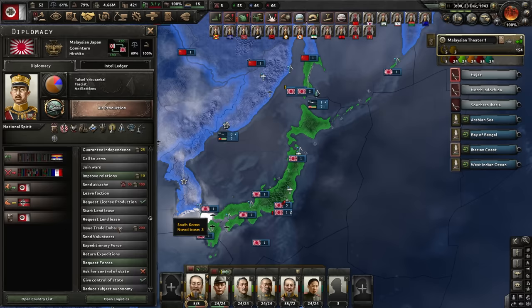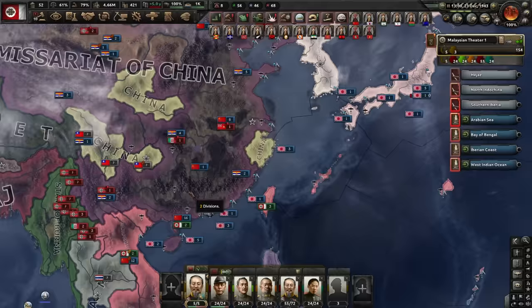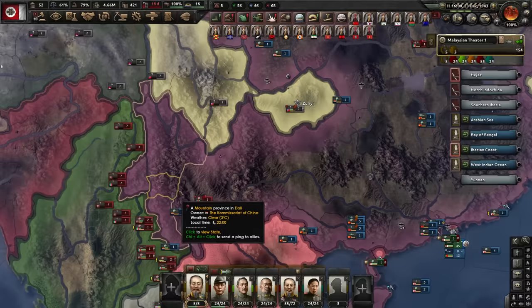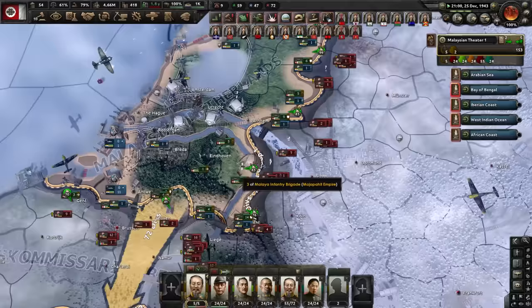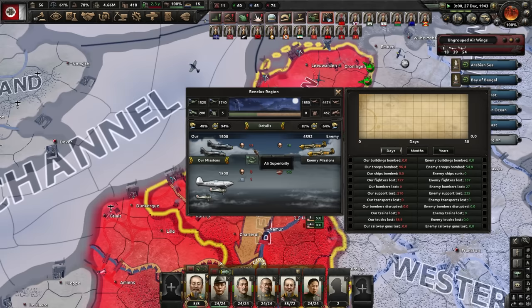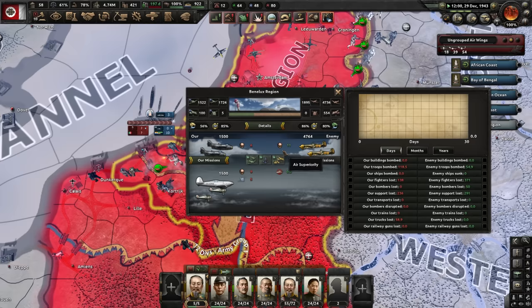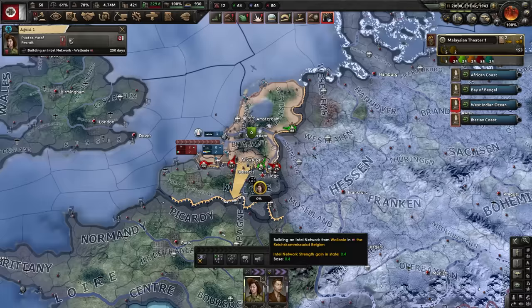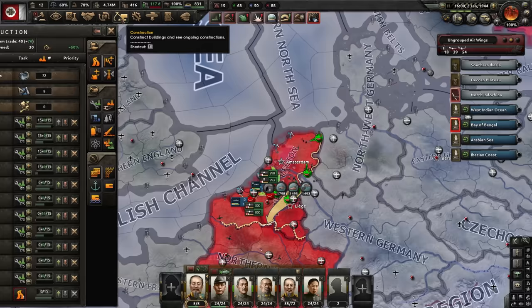Let's join the Comintern — baby communism. I'm going to call the Japanese in; they don't have any borders but they're a nice distraction with a lot of troops. I'm not going to call the Chinese in mostly because there are still a lot of German units in China. I may have underestimated the amount of air Germany can field, because oh my God, they have a disgusting amount of air. Even though I'm shooting down a lot of their stuff, they're also shooting down a lot of mine. Eventually I'll wear their air force down.